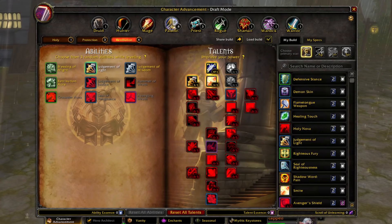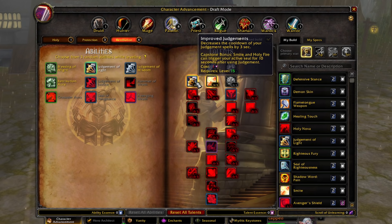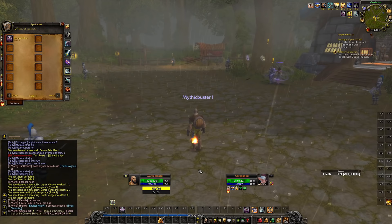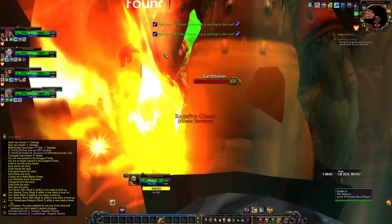My first three talents are gonna be Light's Vengeance — 3% parry, and if I do parry I deal holy damage to my attacker which generates additional threat. We're also reducing the cooldown of Judgment by three seconds. Now we have the main thing: Heart of the Crusader — 3% crit and Judgment now deals holy damage to all enemies within eight yards. It's on a seven second cooldown which isn't beautiful, but as we level and get more abilities it won't matter. Let's see how it works.